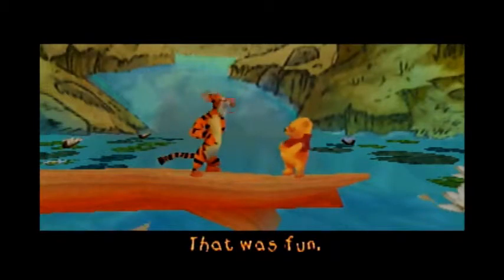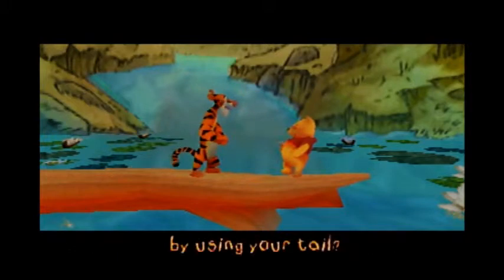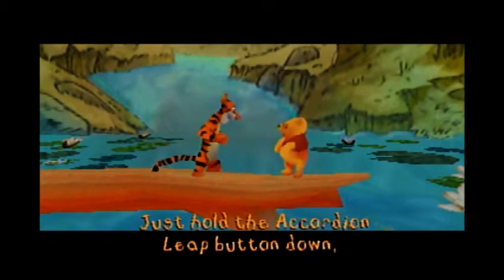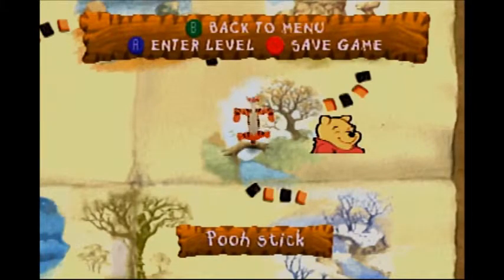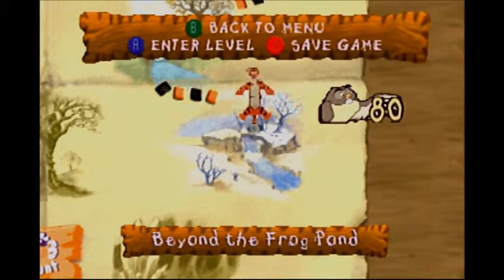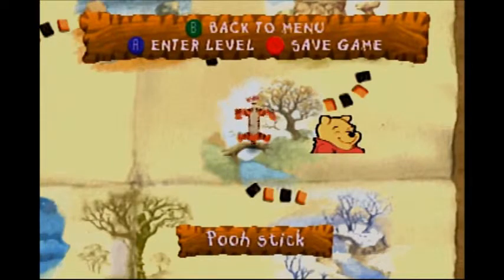That was fun. Do you know that you can bounce higher by using your tail? Just hold it and release it when you want to bounce. With that, we got ourselves an increased jump. But before we end things off here, I'll meet you back with a special guest on how this minigame works.